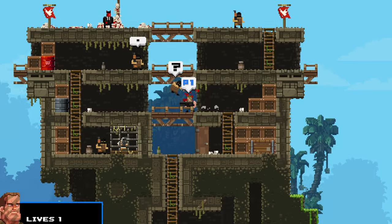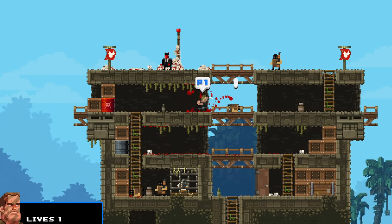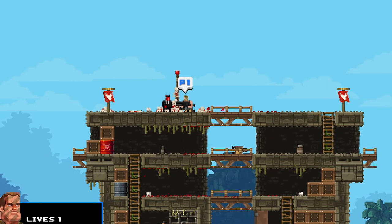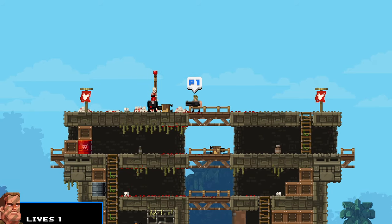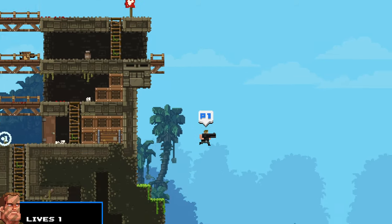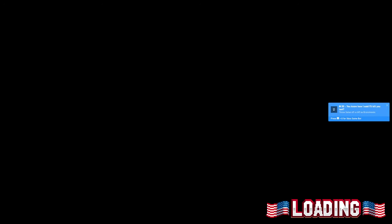The next one is the Commando Bro — all you need to do is throw the devil off the roof. You can knife with the Y button, but to throw someone just hold Y and run up to the person, or hold Y on top of them and it will throw them in the direction you're facing.